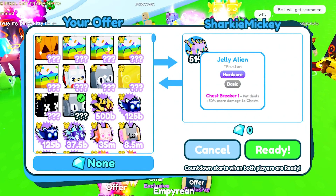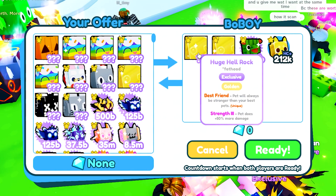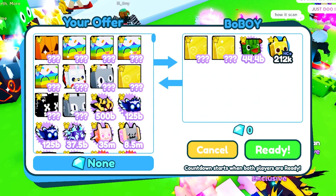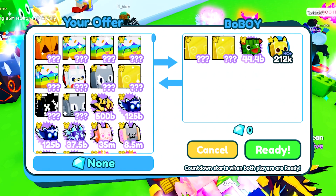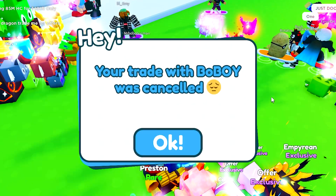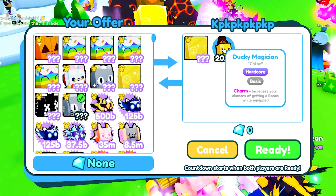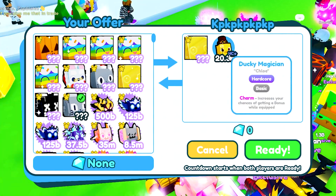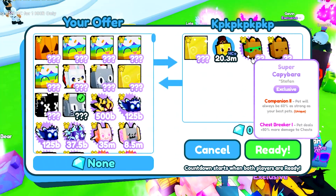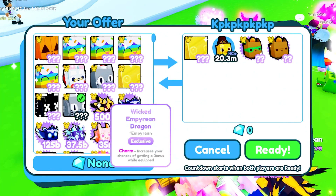Sharky Mickey is putting up a jelly alien, just a hatchable pet. Bow Boy is putting up two golden rocks and one hippomelon — 750 million for an exclusive, even if it was a free one, still 750 million. Then another person is offering a golden rock at 20 bill, a ducky magician hardcore mode — not great — plus a super capybara at 10 bill and a normal capybara at 5.5 bill, but that still doesn't make a big dent for a huge pixel cat.